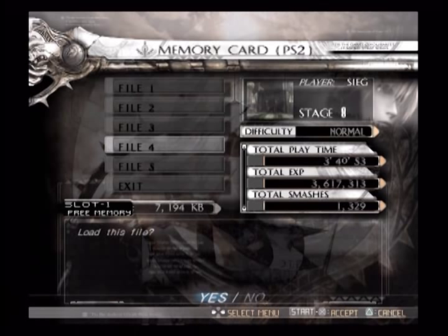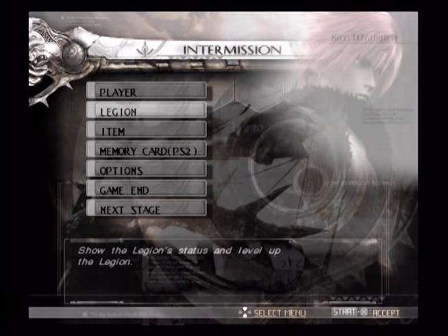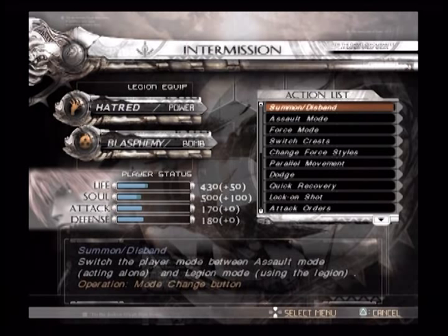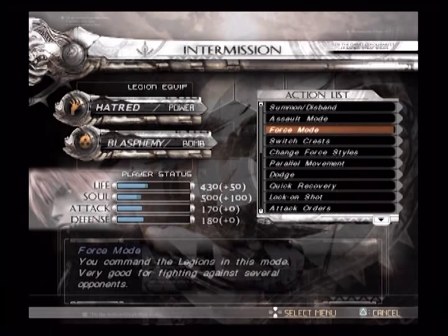We can at least learn a few things while we're here. If you go to Player Status, we can see our current stats: 430 life, 500 soul, 170 attack, 180 defense. The bars indicate approximately the percentage we have left to go. We can go back with the triangle button, which is cancel for some reason.